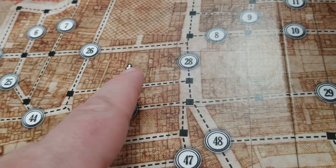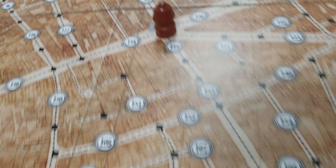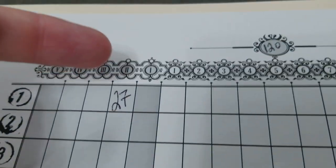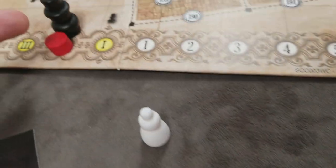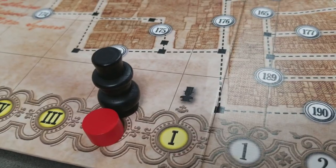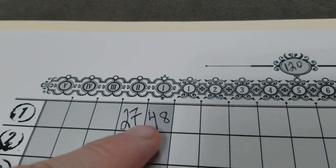For example, if Jack decides to travel to circle 48, unbeknownst to the other detectives, he records 48 on his sheet and advances the movement marker.